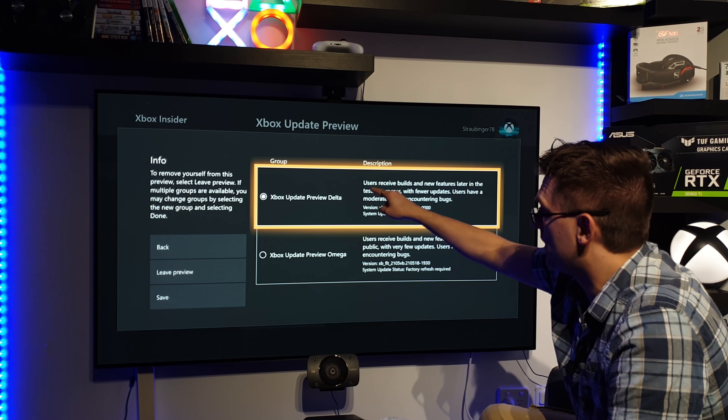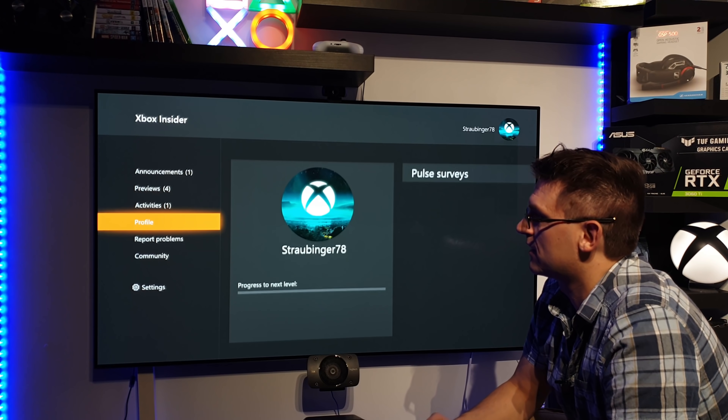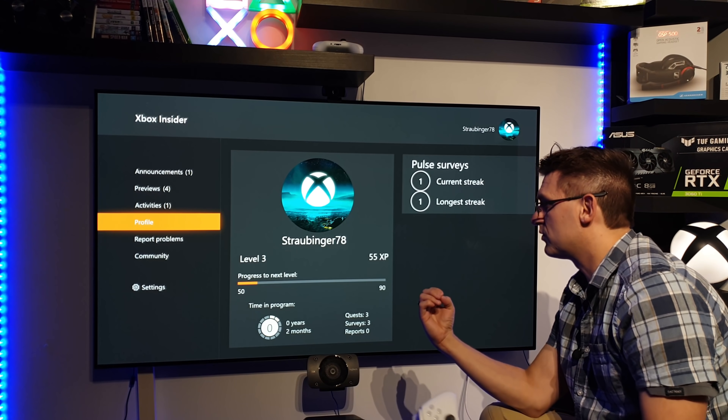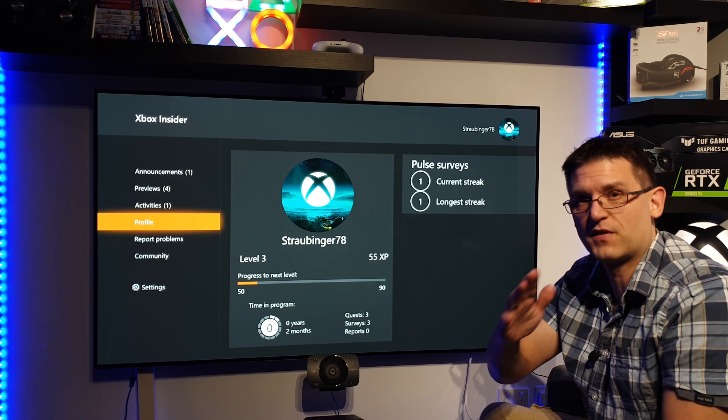To activate the Delta channel, you need to reach level two. Looking at the profile, there are experience points and a level system in the Insider Hub. To increase your level, you have to answer surveys and do some quests — very easy. When you start for the very first time you have a lot of surveys to answer, and within one or two minutes you can easily reach level two.